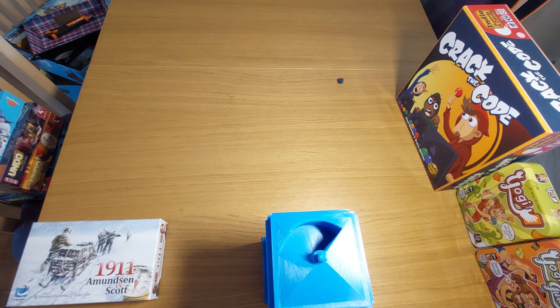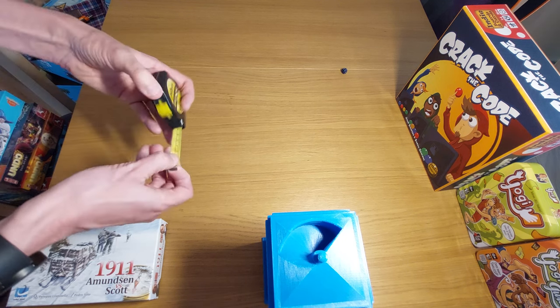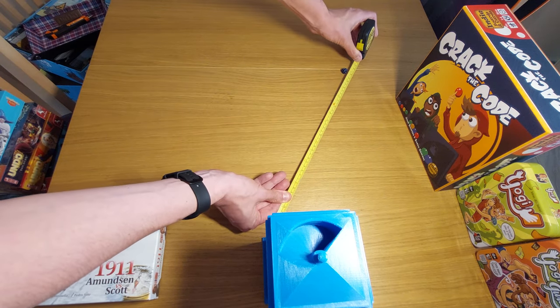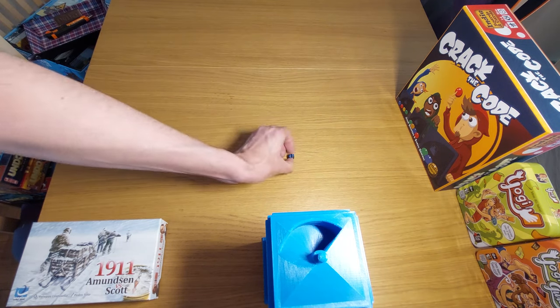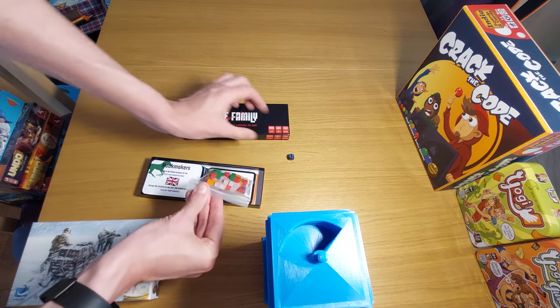So let's see how far this rolls — whoa, nearly cracked the code right then! It can't mock you yet though. Looking at the distance, it's quite far — you will need that dice tray. That is over my left elbow: 41 centimetres. Dice Distancing 52 completed for the game The Family.